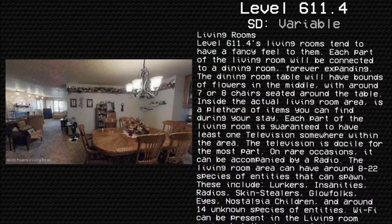Living rooms. Level 611.4's living rooms tend to have a fancy feel to them. Each part of the living room will be connected to a dining room, forever expanding. The dining room table will have bounds of flowers in the middle, with around seven or eight chairs seated around the table. Inside the actual living room area itself is a plethora of items. Each part is guaranteed to have at least one television, and on rare occasions it can be accompanied by a radio.